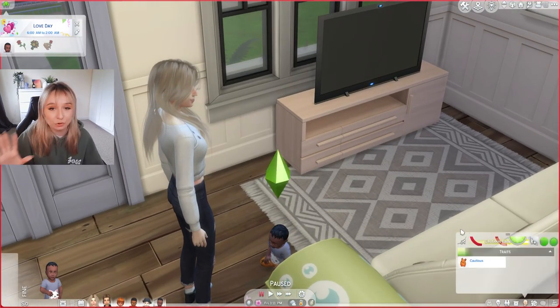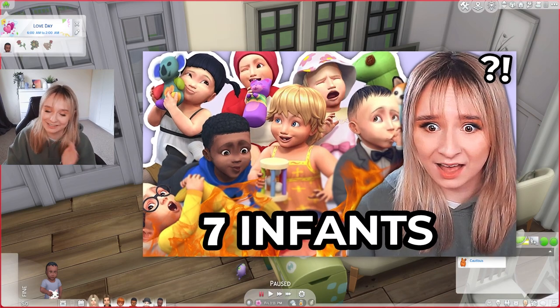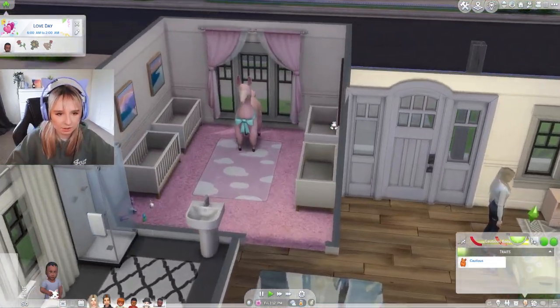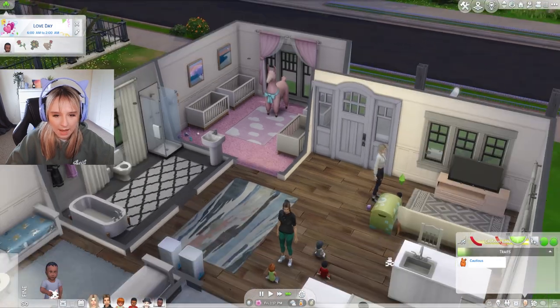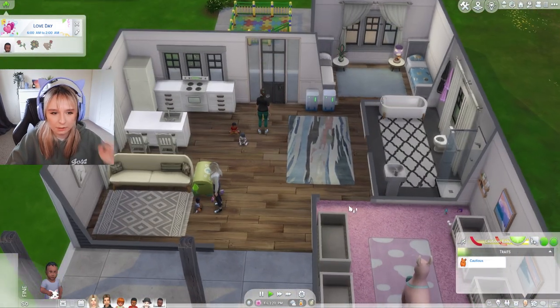These are just to do with their traits. Go watch that other video where I actually do a seven infant challenge - it's horrifying. So this is our baby station, that's where they're going to be sleeping, and then we also have just two separate beds here for the Sims to look after them.